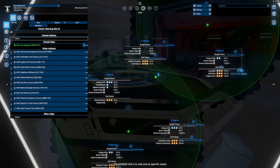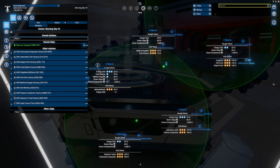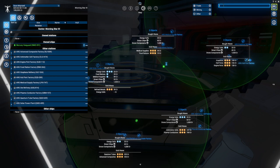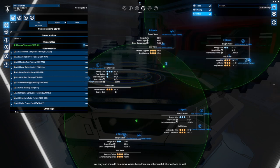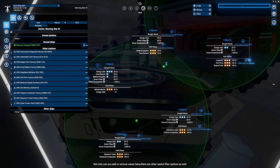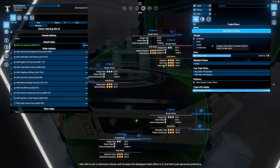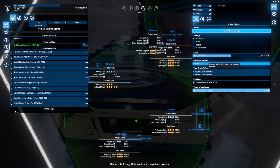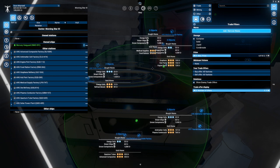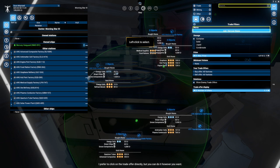Let's scale up our trading. Open the map. I've given you access to a medium-sized trade ship and several stations to trade with. It's getting difficult to match sell offers with buy offers. Luckily, you have several options to filter trades. The simplest is to only look at specific wares. You can select a ware by clicking on a trade offer, typing its name in the text bar, or manually selecting it in the filter settings menu. Not only can you add or remove wares here, there are other useful filter options — for example, we're only interested in container wares, so disable the other transport types.